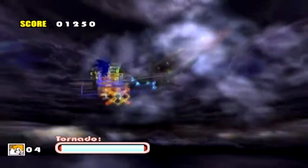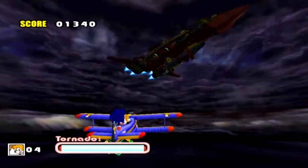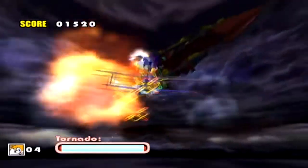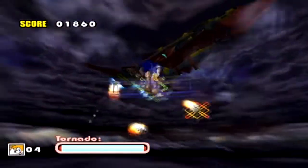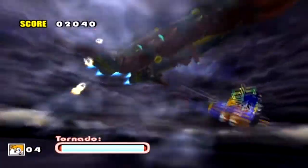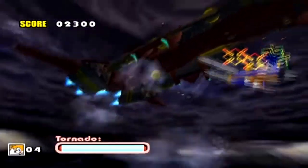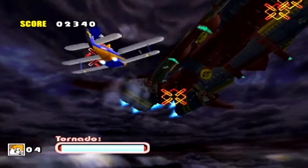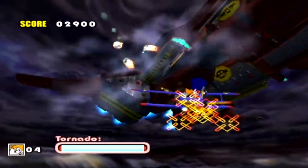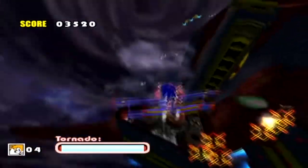But now we're chasing after the Egg Carrier and Tails' new plane for Sky Chase Act 2. There isn't really too much to say about Sky Chase Act 2. It's pretty similar to Sky Chase Act 1 in that you're still shooting down all of Eggman's crazy ships. You'll want to focus a little on that top right corner, because there's a bunch of rotating spike platforms on the bottom of the ship there. If you don't get rid of them now, they can be a little bit annoying later when you're actually flying underneath the ship.